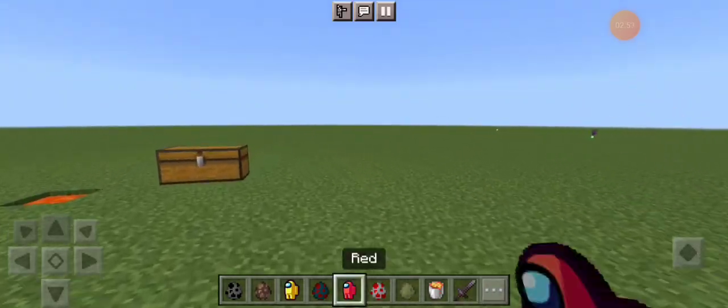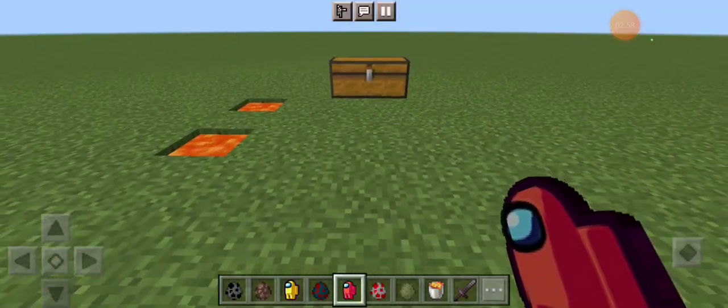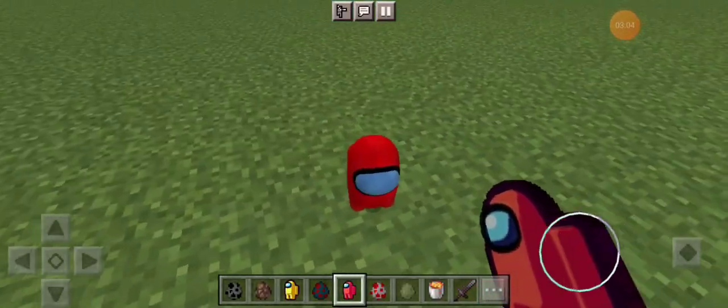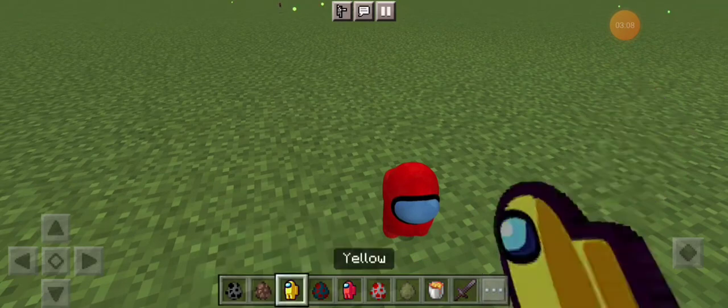Let's move on to the next one: Red. I really love this one because it's like the imposter. The color is very bright on him, but it's kind of the same deal.